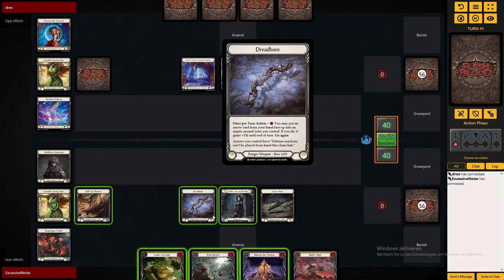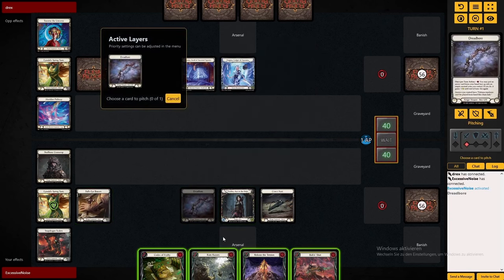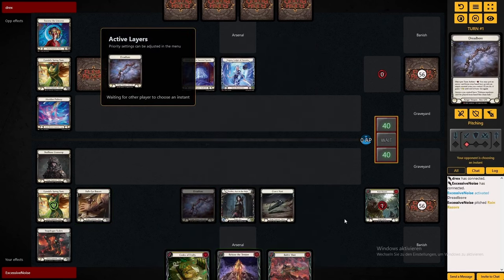Hello there, welcome. I'm playing Azalea today into an Enigma and we're playing Dreadbore. Now why would Azalea run Dreadbore? It's a specific tech into matchups like Enigma that run lots of D-Reacts. Obviously you won't have the benefit of drawing an extra card that Death Dealer gets you, but just keeping them hanging on their D-Reacts can be quite beneficial.